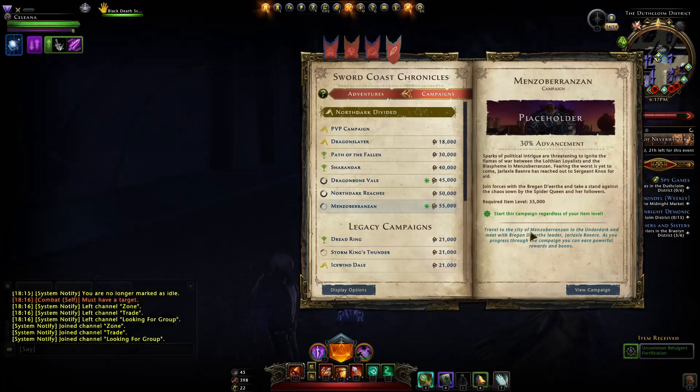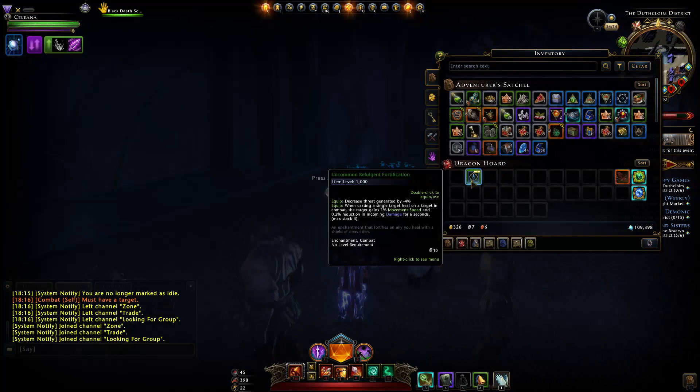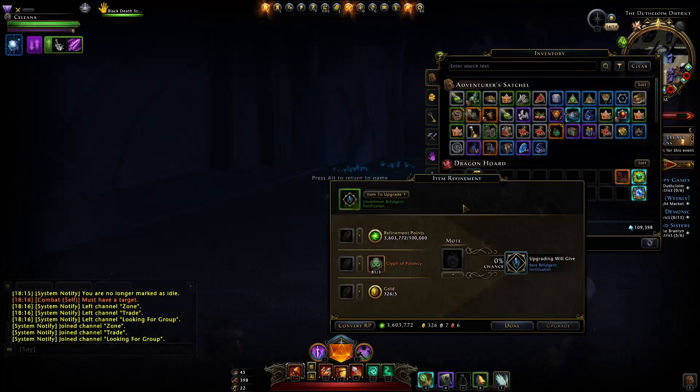Now let's go purchase that Refulgent Fortification combat enchantment. Buying it — at green rarity it already gives you a bonus: decreasing your threat by 4%, and whenever you cast a single target heal on a target in combat, the target gains 1% movement speed and a 0.2% reduction in incoming damage they take for 6 seconds, with a maximum of three stacks.